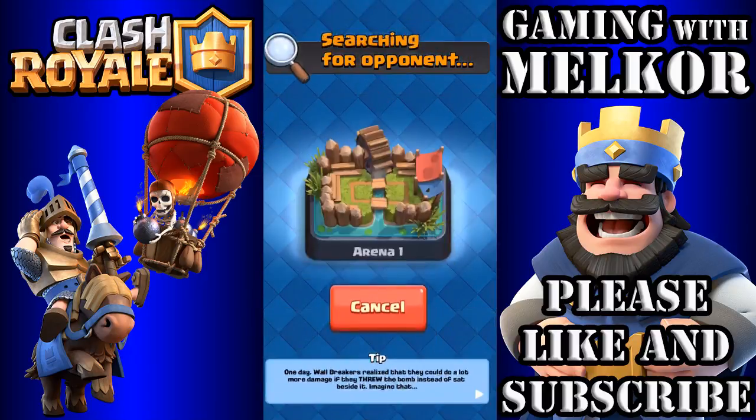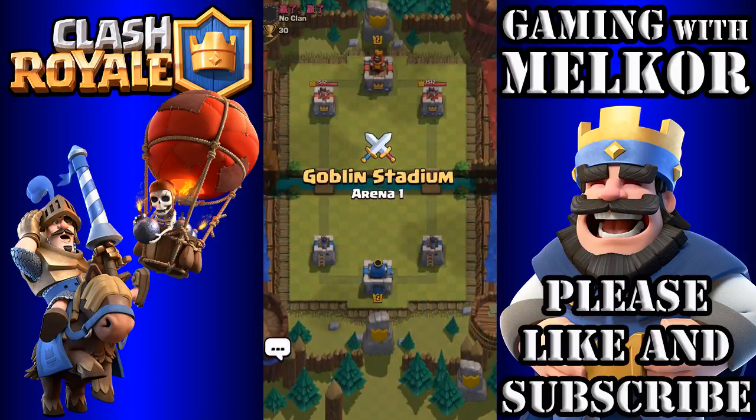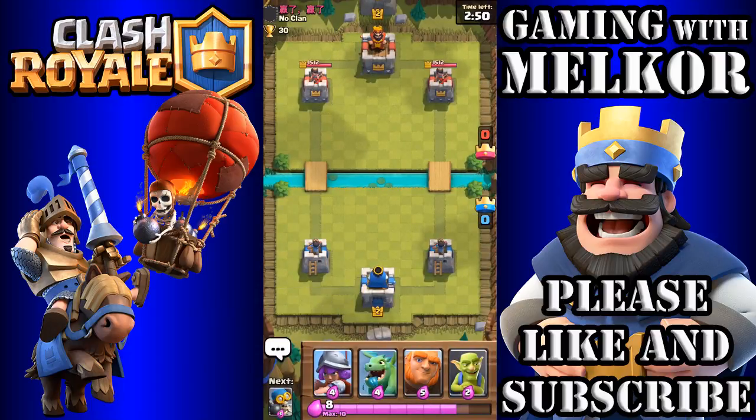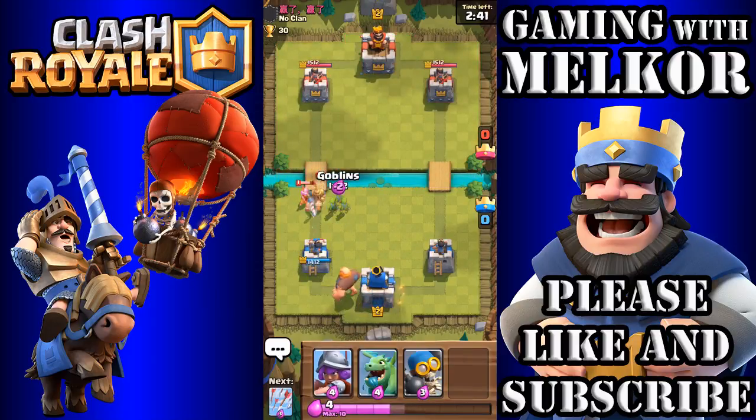So let's kick it off with another battle in Arena 1. I've only had one battle so far, so let's wish our opponent good luck — which is always good common decency. They only have 30 trophies like ourselves, so we're going to drop our Giant in the back. There we go, and we're going to drop our own Goblins down.